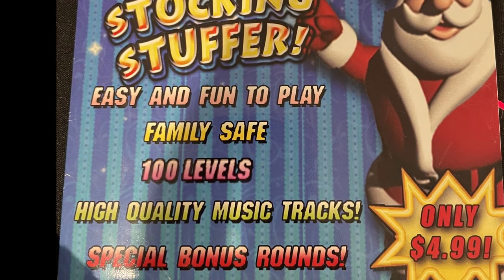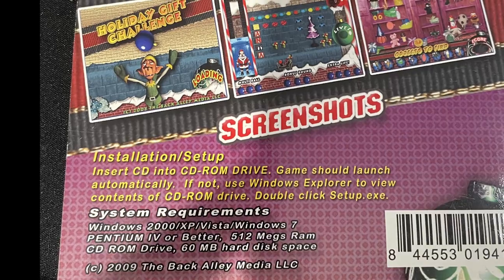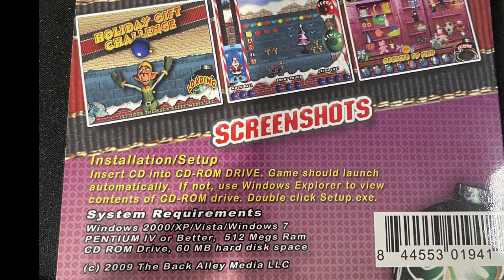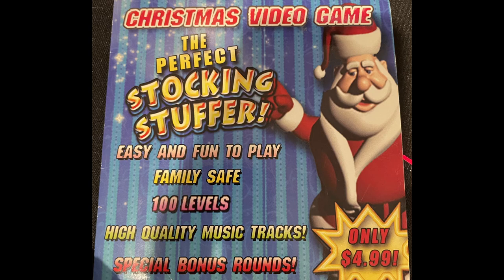Because it's Christmas! The box claims: the perfect stocking stuffer game — easy, fun to play with family, safe, 100 levels, and high quality music tracks, with special bonus rounds for only $4.99. The back discusses the plot: you are Santa's chief elf Myron, who needs your help using the sleigh to knock loose toys and ornaments. There are three vague screenshots and a simple installation setup. Windows 2000 and later is required. This was published in 2009 by Back Alley Media LLC, which no longer appears to be active — their website is gone — making this more than likely a shovelware title sold at your local CVS or Walgreens.